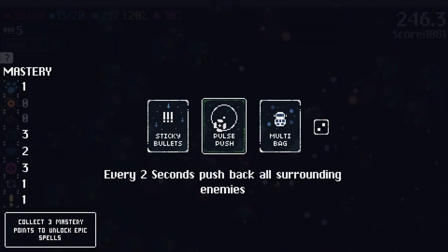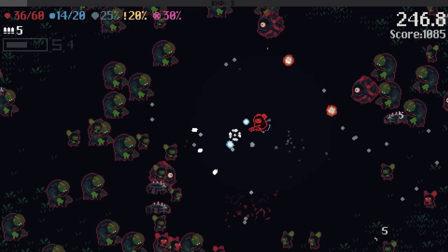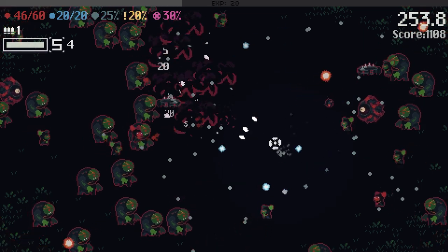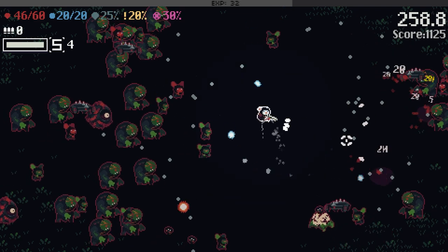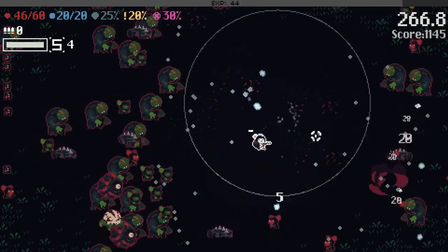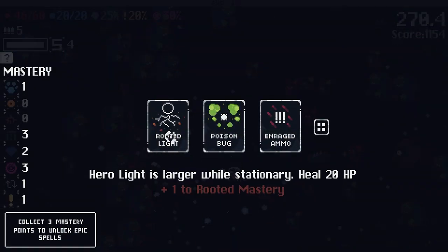Bullets slow enemies. Every two seconds push back all surrounding enemies — that seems really good, that must be my knockback mastery. Let's go for pulse push — every two seconds we just knock them back. That felt like longer than two seconds. I think the description of the text does not match the actual thing — it's more like five or ten seconds. Don't lie to me in the description of the text.